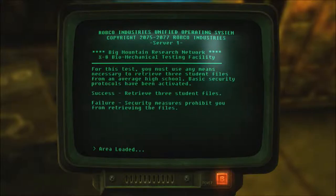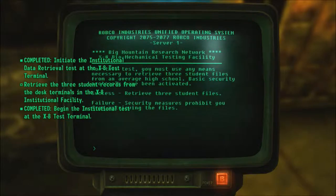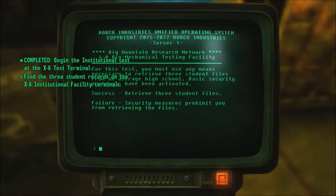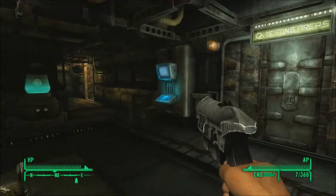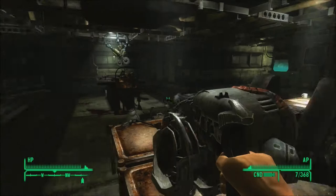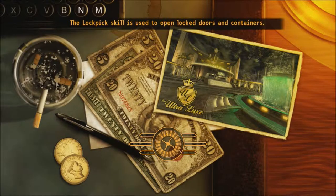Enter Institutional Data Retrieval — basic test. For this test, you must use any means necessary to retrieve three student files from an average high school. Basic security protocols have been activated. Success: retrieve three student files. Failure: security measures prohibit you from retrieving the files — which means you're dead. That requires a key, so I'd have to go through here then. Lock pick skill is used to open locked doors and containers. No shit.